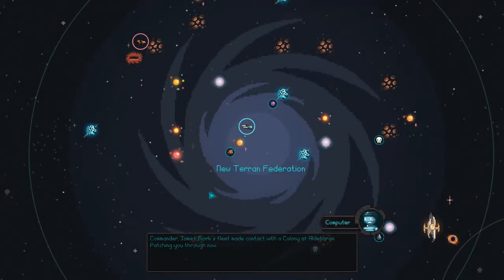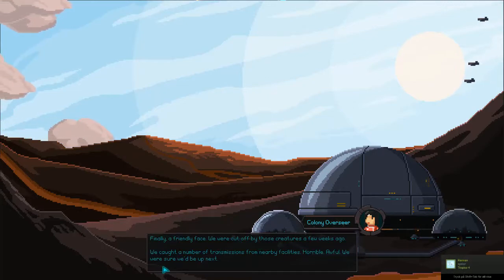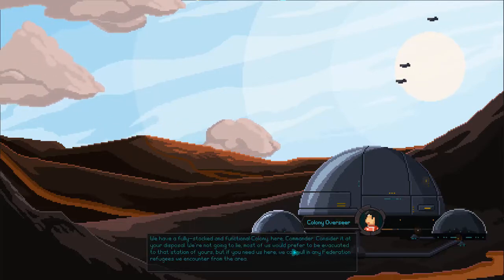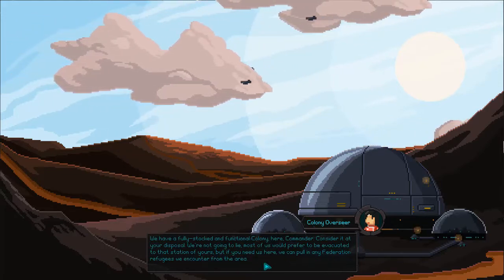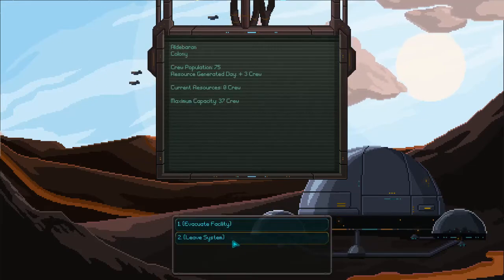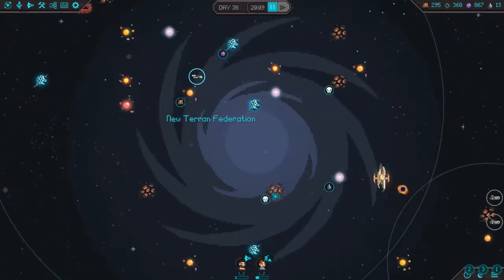James Burke's fleet made contact with the colony at Aldebaran — patching you through now. 'Finally, a friendly face. We were cut off by those creatures a few weeks ago. We cut a number of transmissions from nearby facilities — horrible, awful. We have a fully stocked and functional colony here, Commander. Consider it at your disposal. Most of us would prefer to be evacuated to your station, but if you need us here, we can pull in any Federation refugees from the area.'